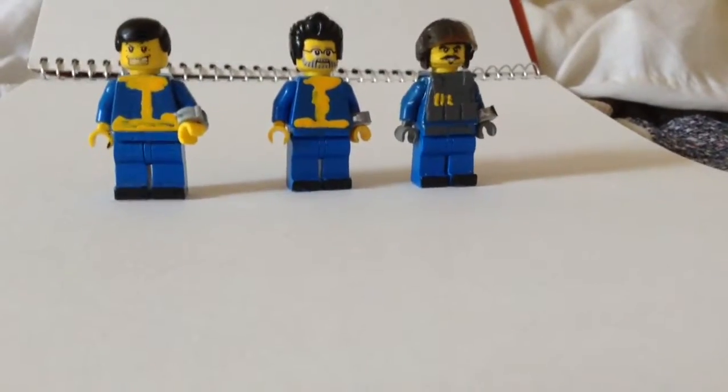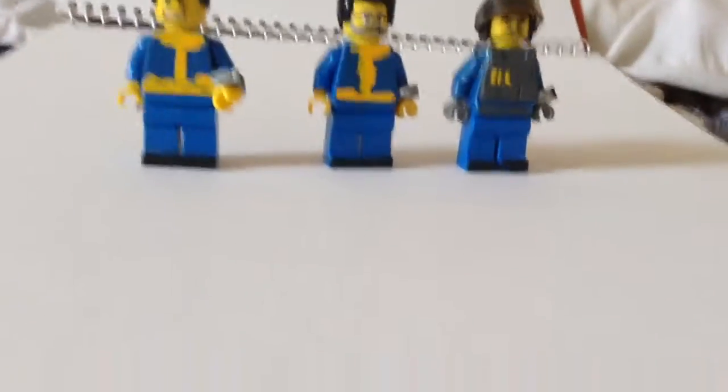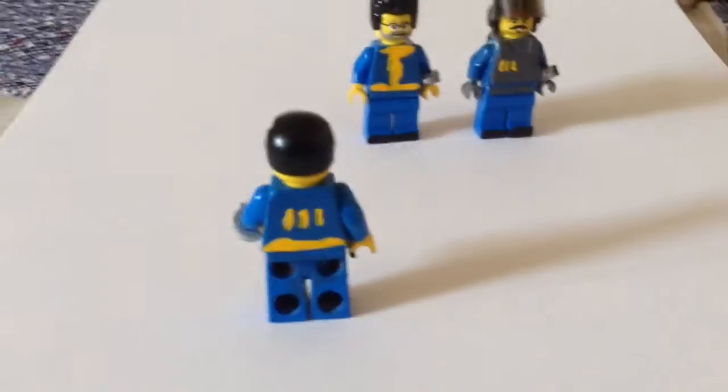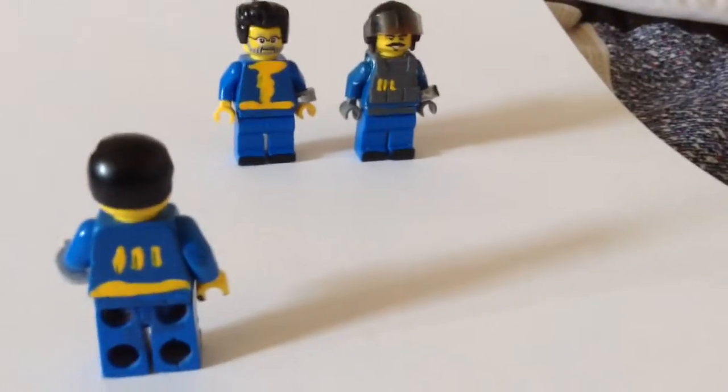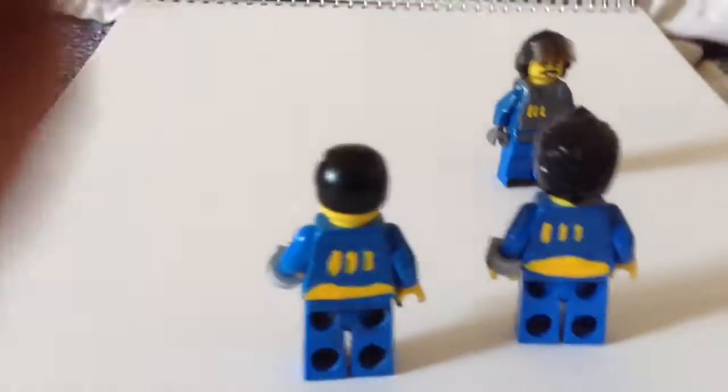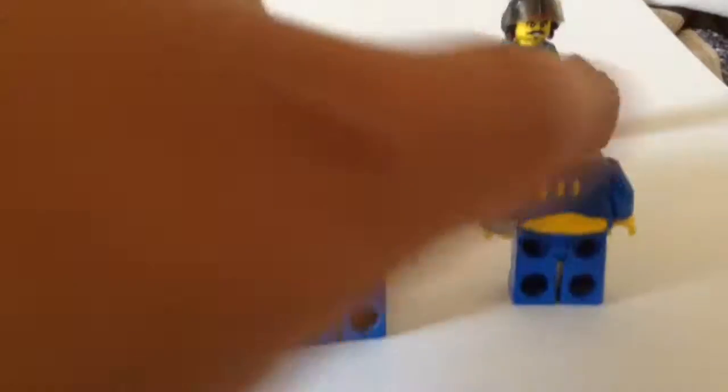Alright guys, these are my three new Fallout characters. They're from Fallout 4. I got the security guard, and then two dwellers. They're not that very detailed. I used the lighter blue, unlike my lone survivor. These two are the same — they're from Vault 111.